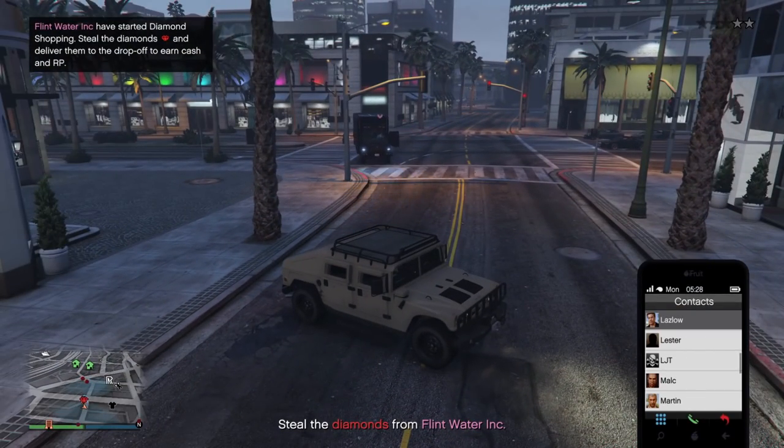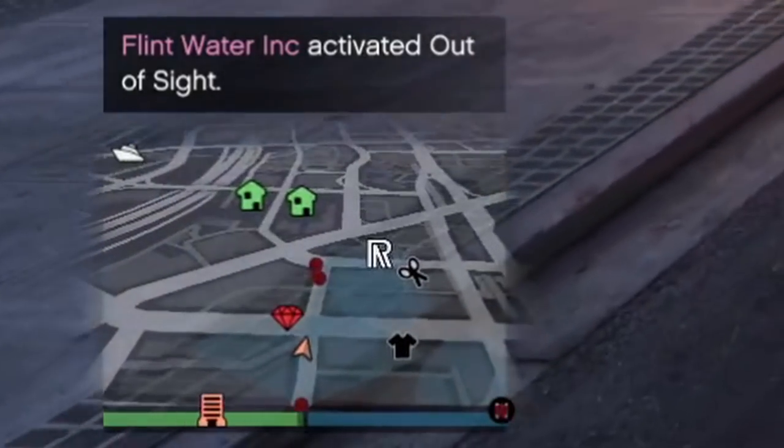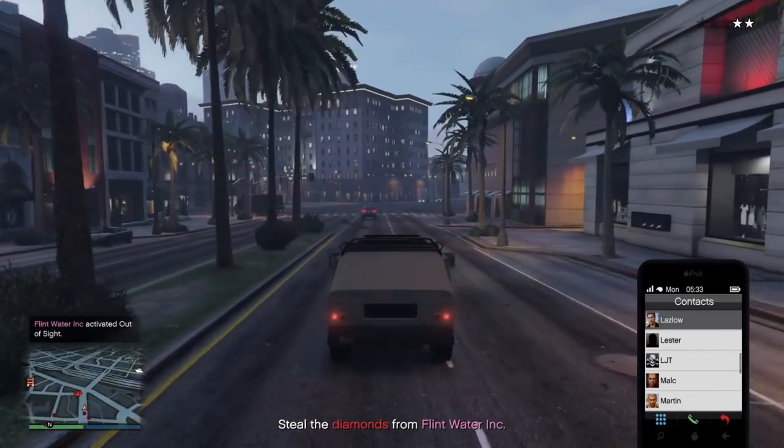Doing something like diamond shopping, I had my friend Doritos call up Imani and activate out-of-sight, and his dot was gone, but the diamonds still show up on the map, so that doesn't really help you at all. This isn't really a detrimental factor though, because even Ghost Organization doesn't work for that job.